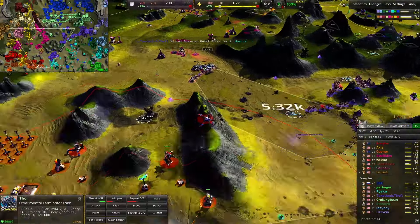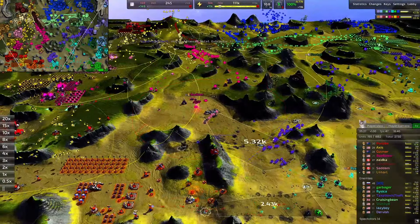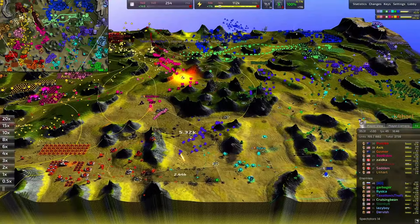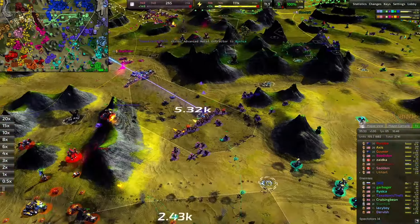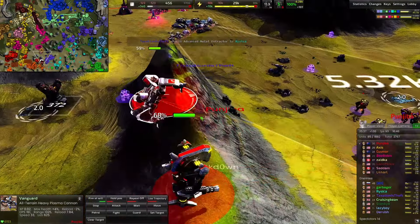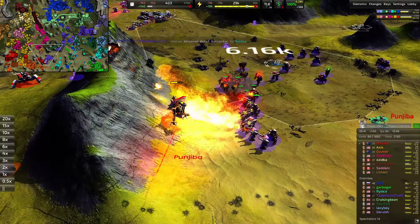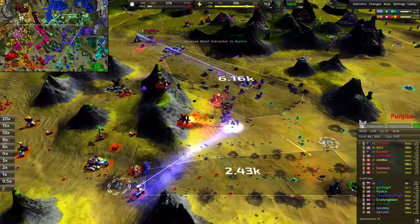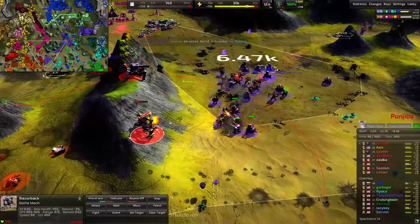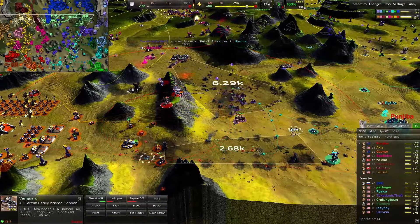A southern flank looking very barren — oh wait, never mind, two Thors out here and one down south. Not quite so barren, but still a place I'd want to push. A railgun in an interesting position just firing straight into the ground — happens to the best of us. Fiends absolutely roasting that Razorback — they just can't stay in battle long, even against T2 units. Railgun with a really nice shot into the crowd though.